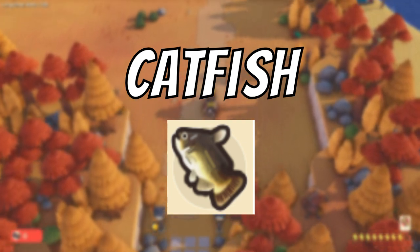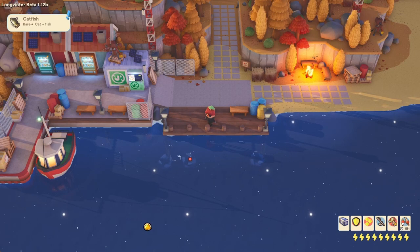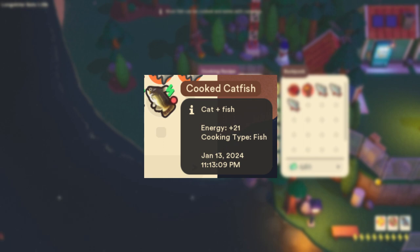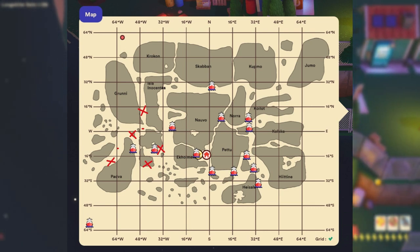The next fish is the catfish. The catfish is a dark brown, tan, and white fish. When cooked at a cooking station it will become a food that can provide the player with around 21 energy. The catfish can only be caught in the fall biome, having a 25% catch rate. Here are some locations provided on my map.